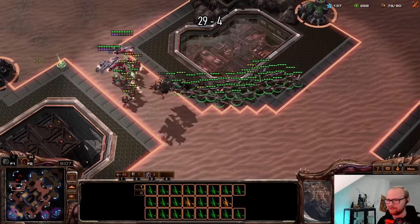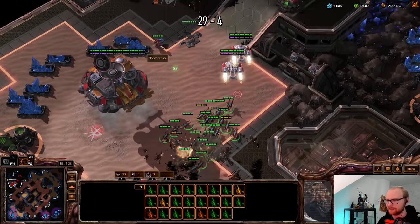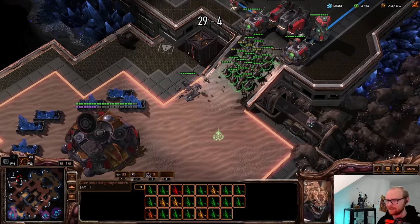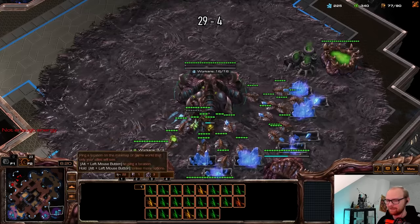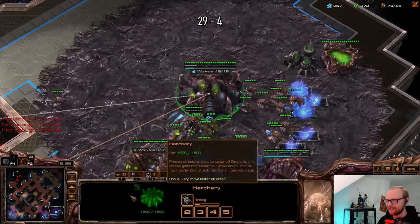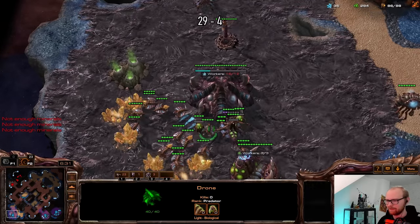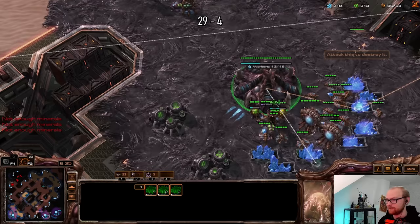At some point I'll even be able to take this hatchery and kind of link my bases up again — that's going to be nice. He does have stim, so I can't really risk being snowballed. Keep in mind I'm actually mining a good amount with the gold base. He has stim and combat shield, so if he gets too many we'll be in trouble. I think I'm actually going to get burrow — that's a nice play. Oh, I have 50 drones already!